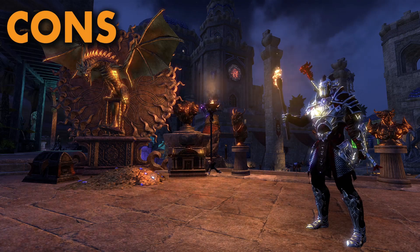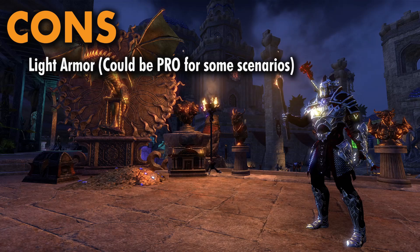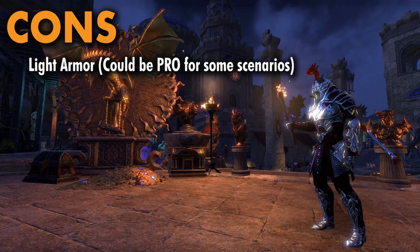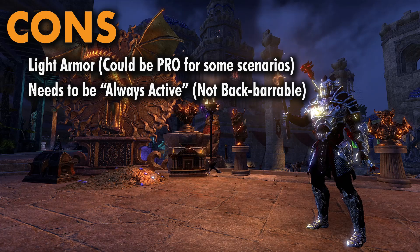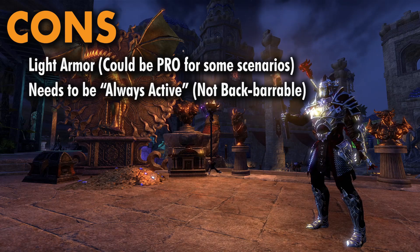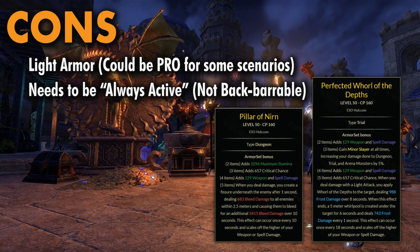It does have some drawbacks as well. It is a light set — now, this could be a positive for some situations, but for endgame trials, generally medium is a little bit better to go with if you're really optimizing. The set also needs to be active for the ticks to trigger, so you'll either have to have it as a body set, or with three jewelry pieces and two pieces on the body, or you can front bar it — but in doing so you're going to miss out on some of those ticks while you're on your back bar. Comparing this to sets like Whirl or Pillar, these are easy to one-bar because you just need to activate them once per cooldown period, and you can also back bar these sets, whereas Rune Carver will not work as a back bar set at all.